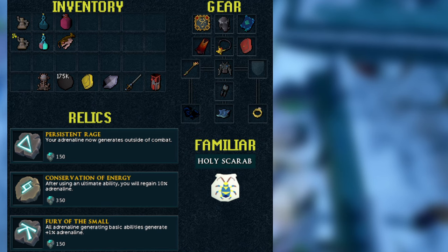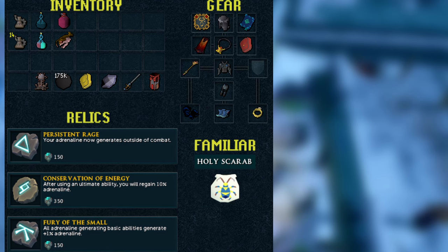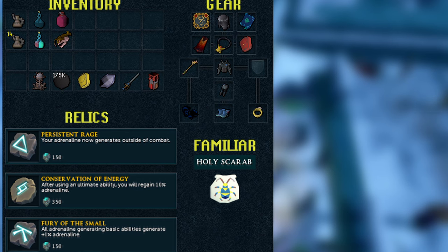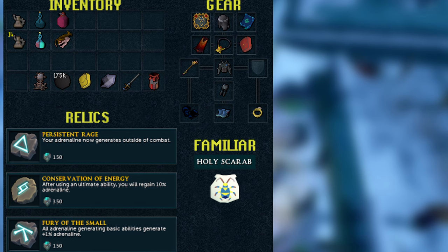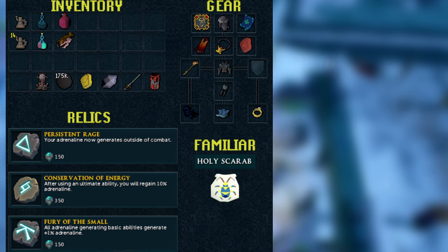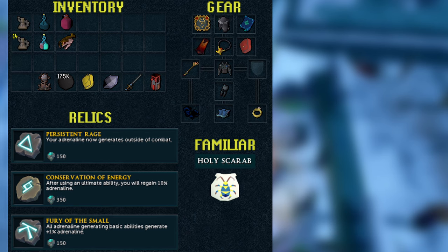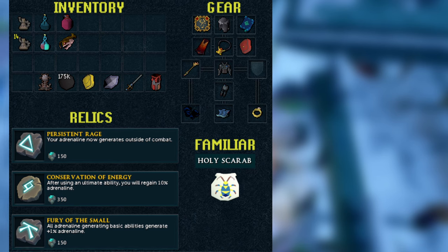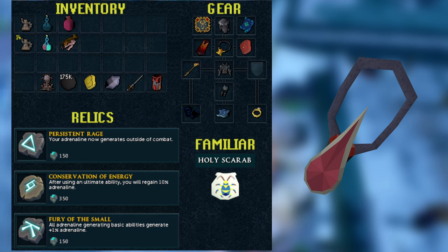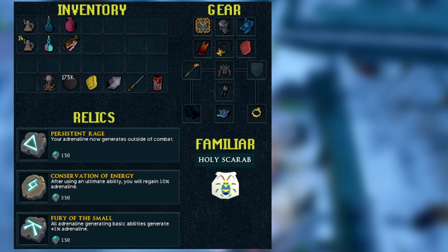For the gear setup, it's very basic — you're pretty much just going to want a luck ring and whatever magic DPS armor you want. I would highly suggest using DPS armor over tank armor because you do want to be getting at least some regen with Penance aura. For the weapon, the Inquisitor staff is best in slot here — it does work on glacors — but again you could just use whatever magic weapon you have. I'd suggest the Amulet of Souls, but you could get away with a blood necklace or really any necklace.